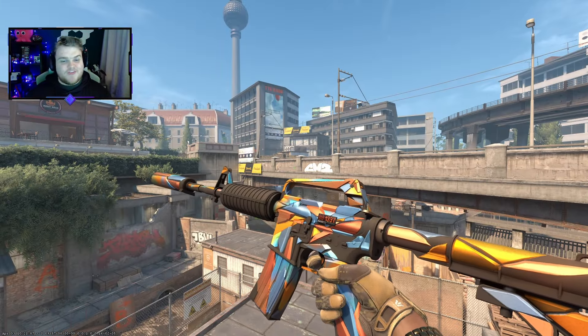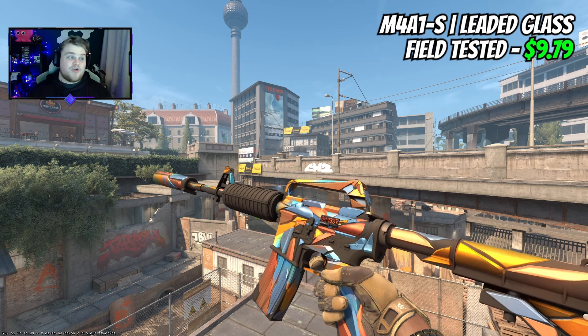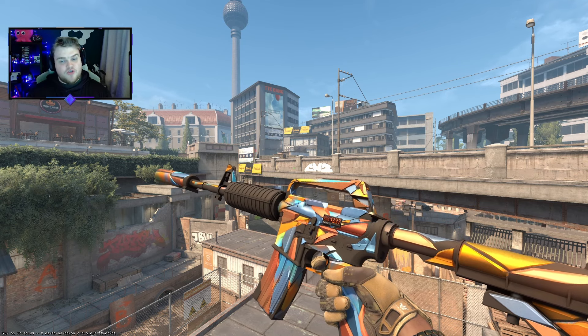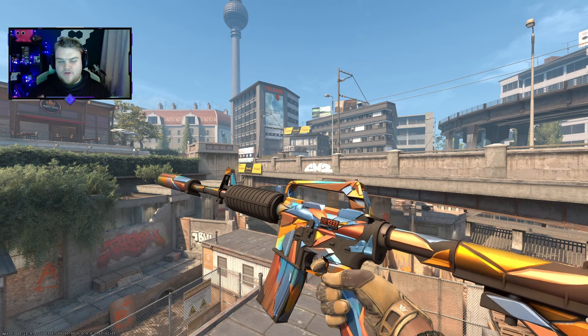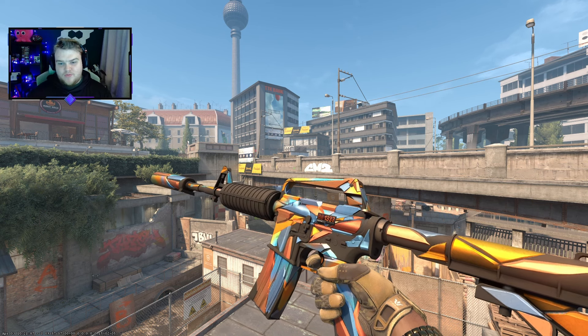Our first of two Field Tested skins is going to be the Leather Glass M4A1-S. It's almost $10, and I know you might be surprised that I'm spending more on the M4A1-S than the AK — but I'm really happy with this skin choice. Although the StatTrak counter for the M4A1-S is in a dreadful spot because it often covers the artwork, with the Leather Glass it doesn't actually cover the artwork too much.